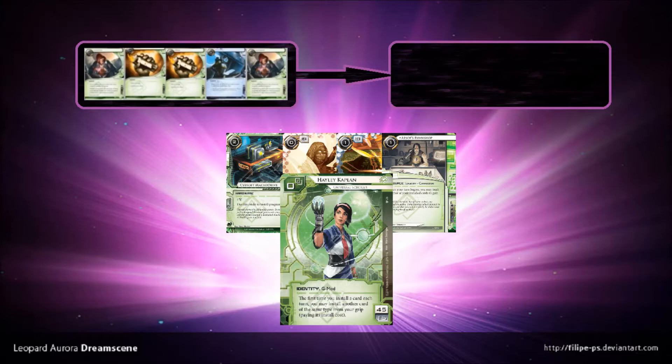With both installed, a single Cash will net you 7 credits. So in a sense, your CyberSoft Macrodrive and ShareAzad are like your prepaid voicepads and your Cash is like your Sure Gamble. Your DailyCast is also on the power level of Sure Gamble, which is not too bad.